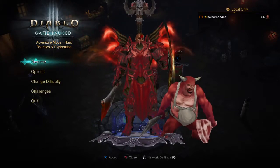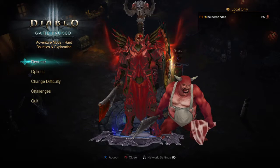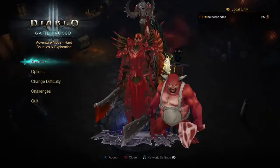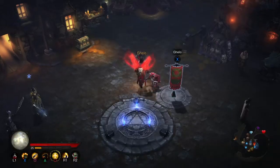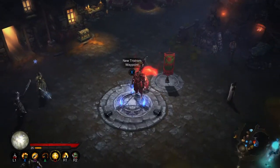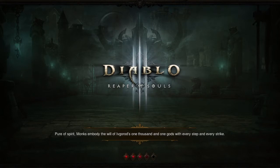So this is the Butcher pet that you can get from the event. And I also have the Butcher's Cleaver here that you can get. So let's head to the event location. You can just drop off at your waypoint, then you'll see the Darkening of Tristram. You can just jump over there.